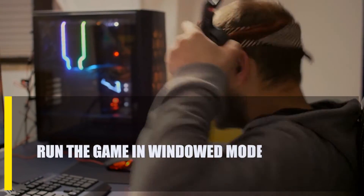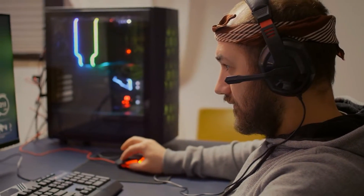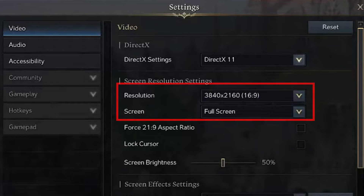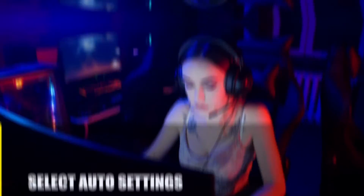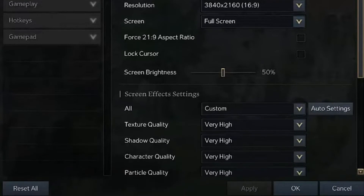Next, run the game in windowed mode. Some games' performance problems can be resolved by switching to a different display mode. Experiment with full screen and windowed modes to see if it makes a difference. Next, select Auto Settings. Using Auto Settings is another option you have for troubleshooting Lost Ark's performance. Accessible via the Lost Ark games video menu, click on Auto Settings.